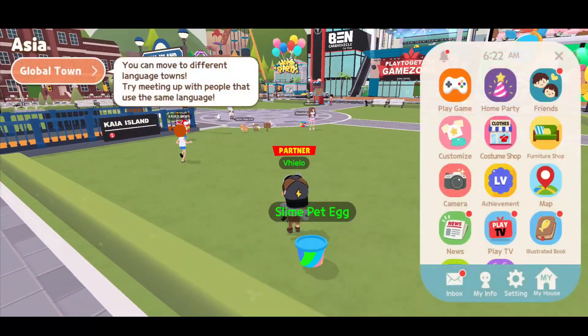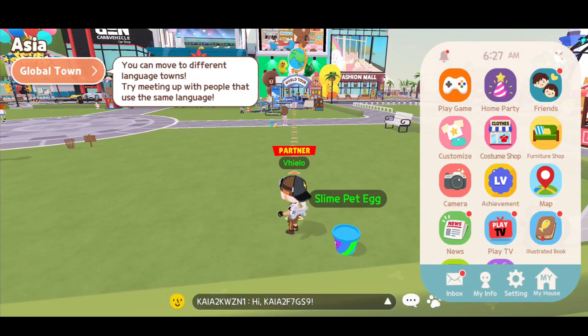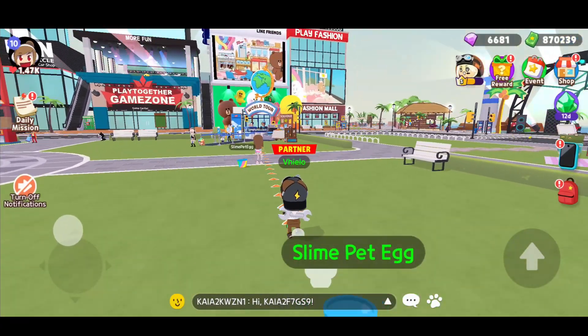How about we explore the town first? Maybe we can find the mining spot. My friends Minini have entered the store, so let's go to the Line store.